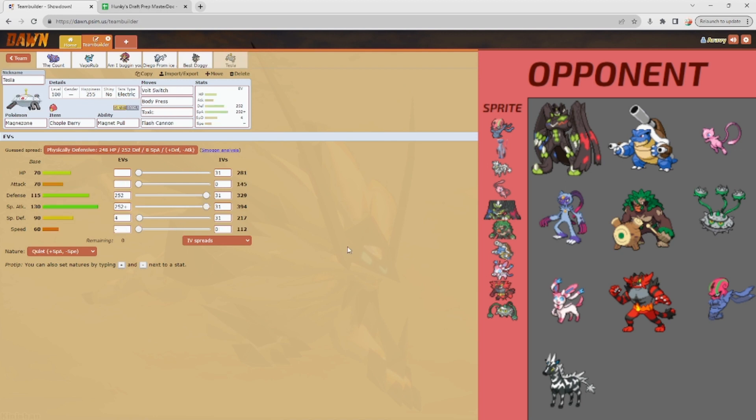Last up we have Magnezone — no Thunderbolt, the only Electric move is Volt Switch. I EV'd Magnezone to always trap Ferrothorn in one hit, and it has a Chople Berry to live any hit from Mega Blastoise and hit back with Volt Switch. Toxic is there instead of Thunderbolt so if Zygarde or Rillaboom thinks it's free to switch in, I can punish the switch. Flash Cannon is there for Sylveon and non-resistant Steel types.